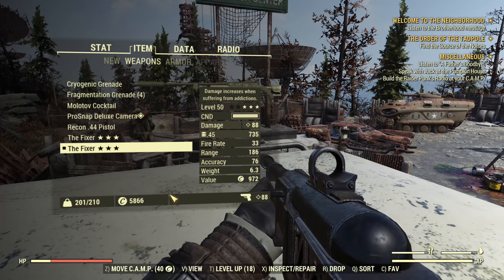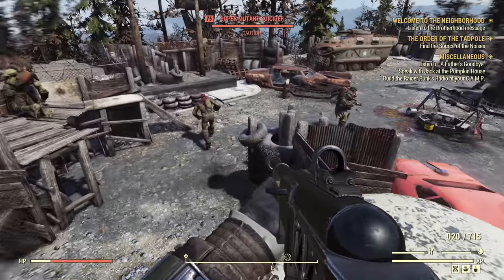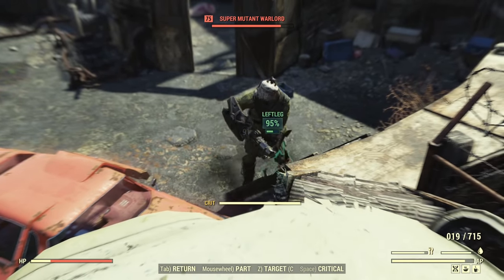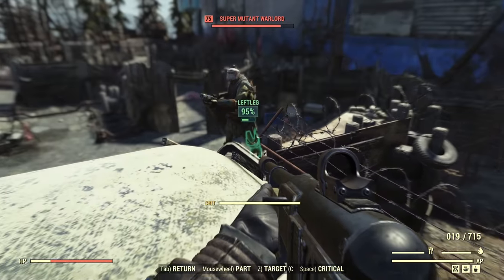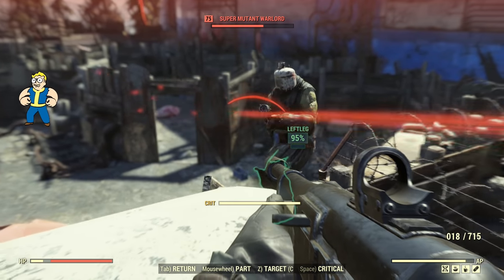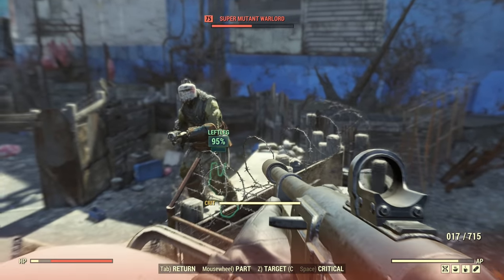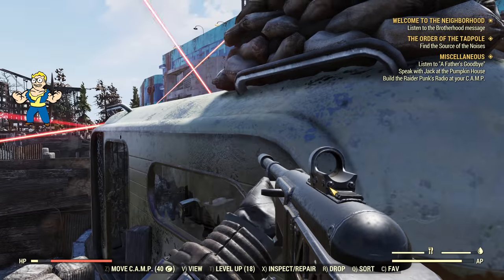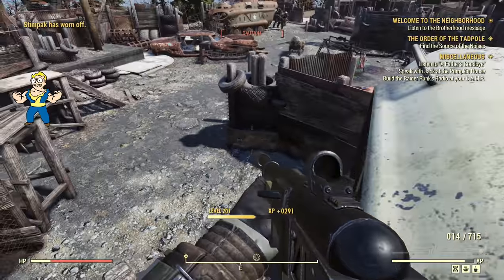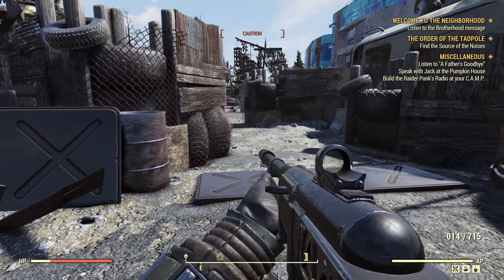Now we'll change to the other fixer with limb damage. Another level 75 super mutant. One shot — you can see we reduce the health of the leg more. Second shot and the leg is crippled, instead of three shots to cripple. Three shots, four shots, five shots, six shots to kill. The same damage overall, but we cripple the leg faster.